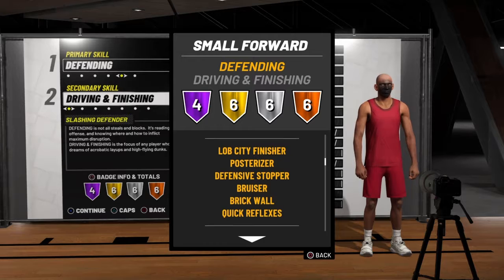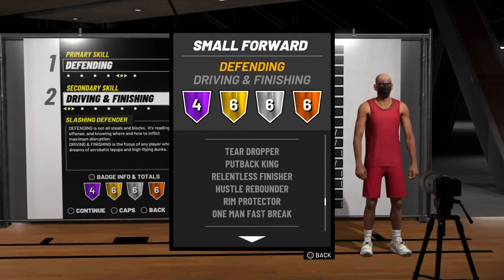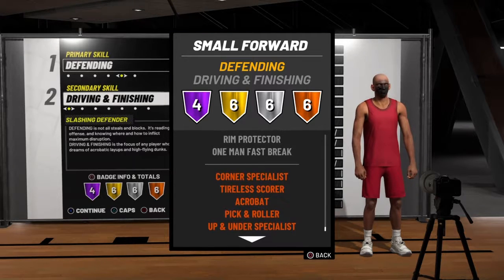You have the badge to finish at the rack — that's four Hall of Fame and six gold. For silver you get teardropper, putback king, relentless finisher, hustle rebounder, room protector, and one-man fast break. Teardropper is low-key super overpowered when people sit back in the paint. Putback king helps when you're getting those lobs. Hustle rebounder will make you snag boards — most big men don't even have a Hall of Fame or gold version unless they're a pure glass cleaner. With your vertical you'll still grab those boards, and room protector lets you guard the big men.